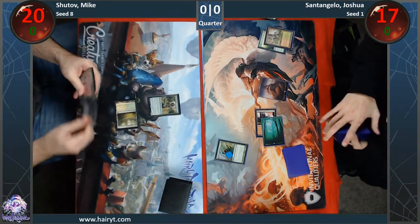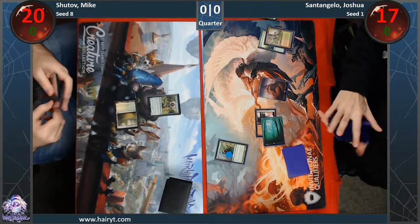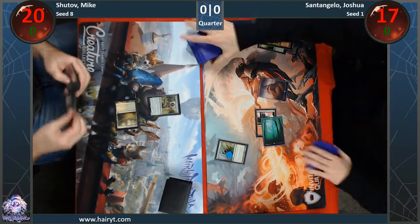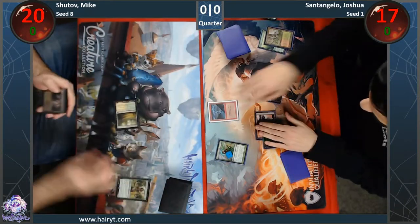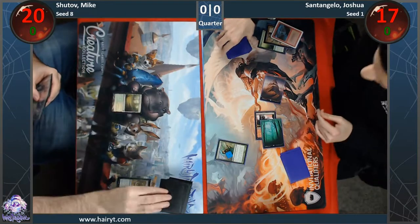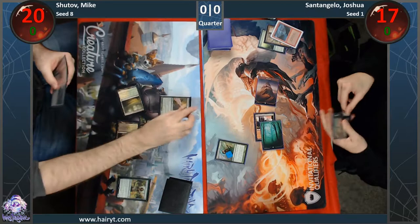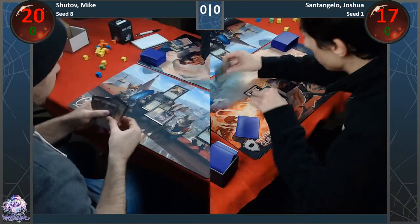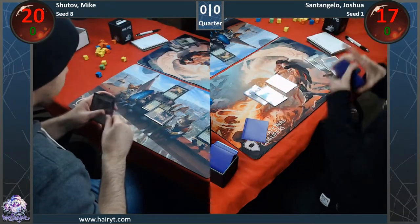We have not seen a lot of mid-rangey decks on stream. So it would be nice to see how this mid-range deck deals with this really consistent combo deck. Traditionally, he doesn't have a ton of discard or really meaningful ways to interact. That's why they call it Little Kid — it's not quite those same sort of Black Green X decks. And getting your dork lightning bolted and then playing him first on turn two.